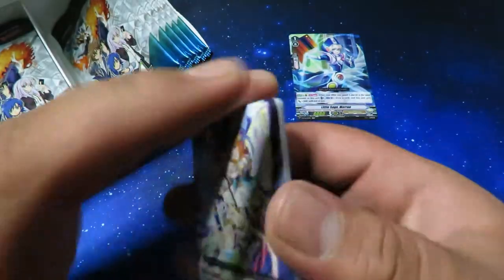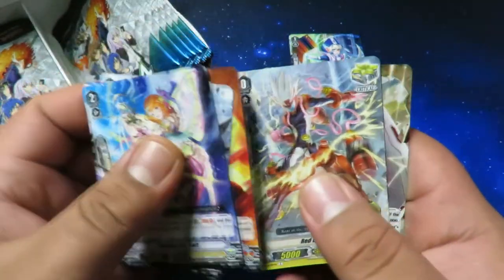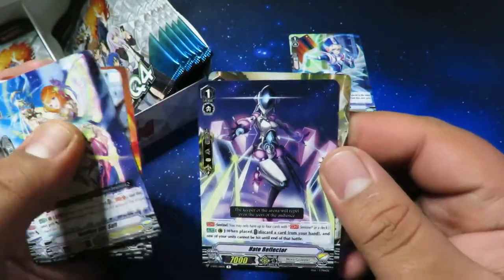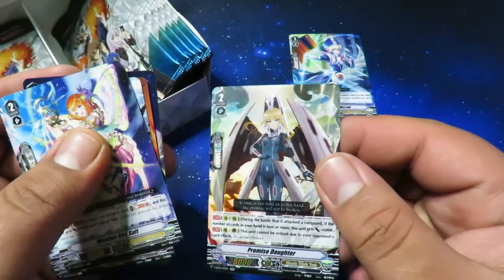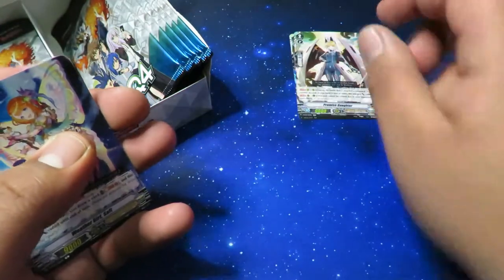We got a Hate Reflector for Nova Grappler, there's another perfect guard, and then we got a double rare for Oracle Think Tank — Promise Daughter, that was very cool.